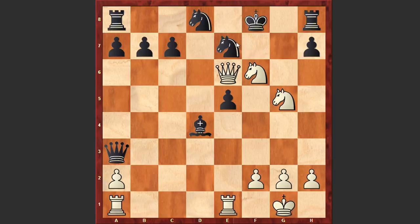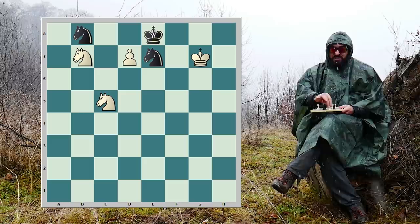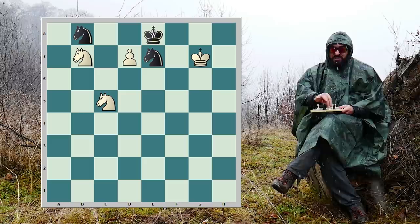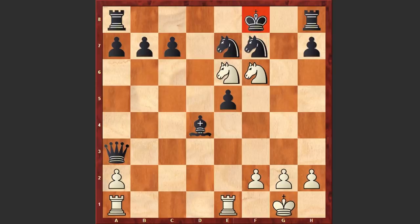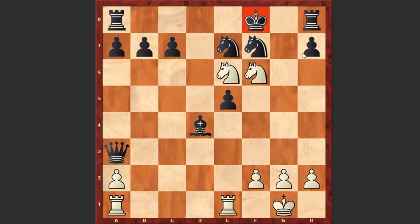Black played Nd8 in hope of covering the f7 square, but this allowed White to mate in 2. You can pause the video and try to find White's next moves. In this position Herman Clemens played Qf7 check — he sacrificed his queen — and after Nxf7 announced an unbelievable checkmate. Look at this brutal checkmate on the board. In my previous video I shared a chess puzzle composed by Russian chess composer Alexey Troitsky where White mated in a similar way, but of course this checkmate is more impressive because it happened in a real game.